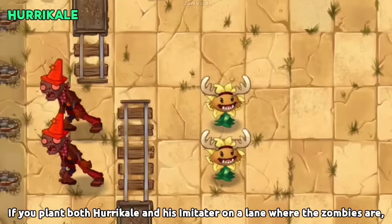If you plant both Hurrikale and his Imitater on a lane where zombies are, the zombies will be pushed twice as fast.